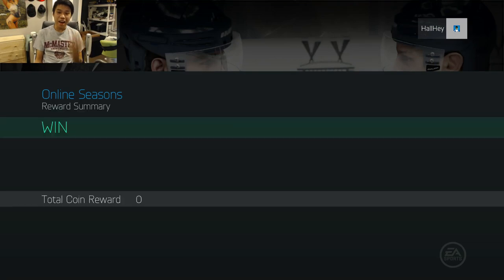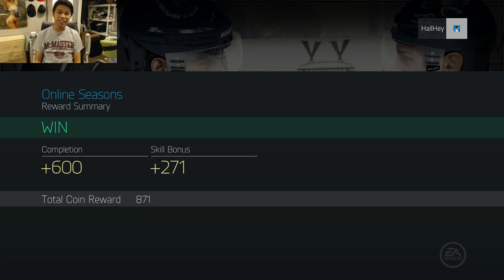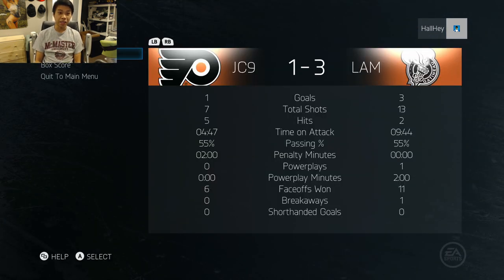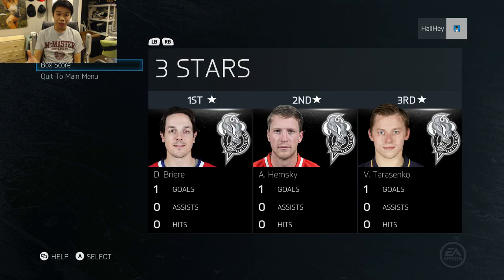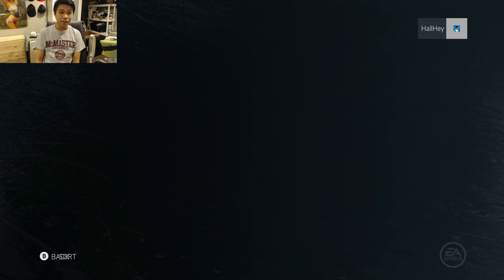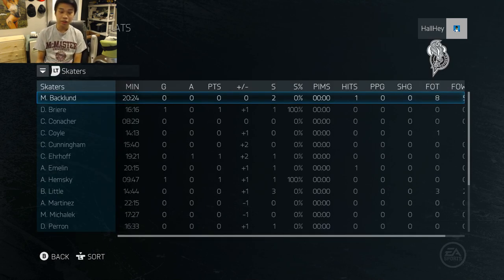That's the end of the game — we win 3-1. The opponent tried every glitch in the book but I know how to shut those plays down. Checking the box score and three stars: the three players who stood out were Daniel Briere, Alex Hemski, and Vladimir Tarasenko. Those are players you might want to pick up for your own team.